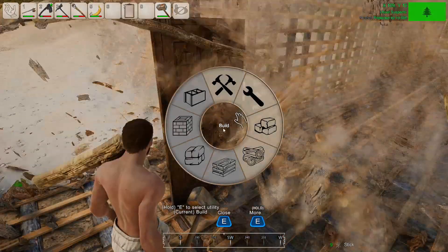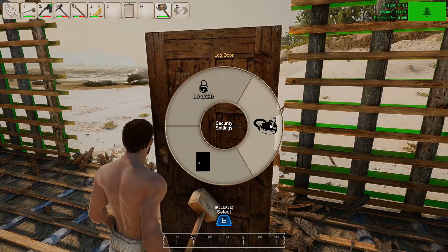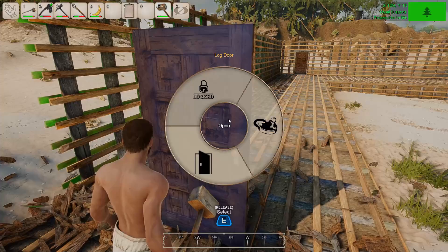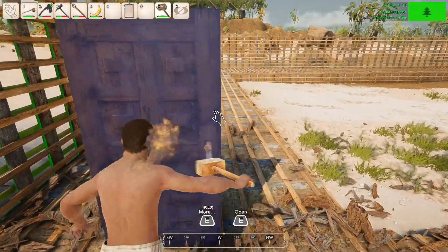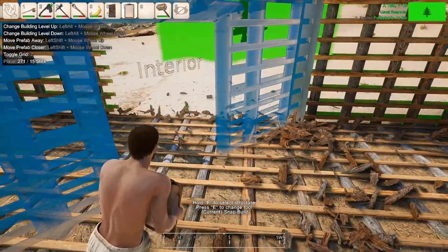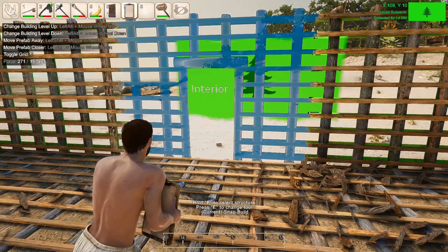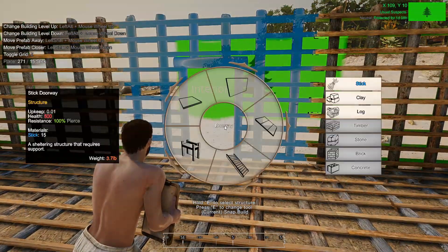I'm going to hold on this door - I need to close it before I can destroy it. Oh wait - did I just do a sidekick? Oh my god, I didn't know I could do that - that's amazing! All right, so now I blow out these walls because I don't need them right now.